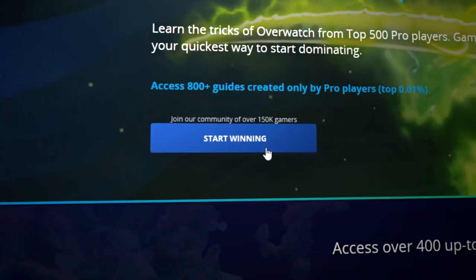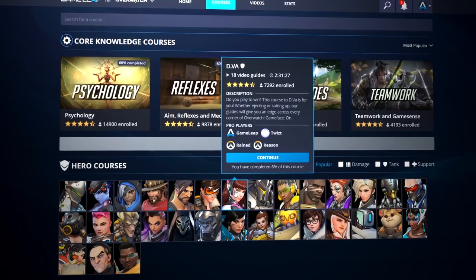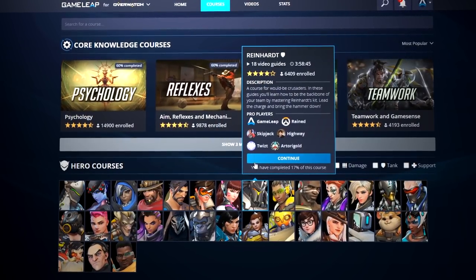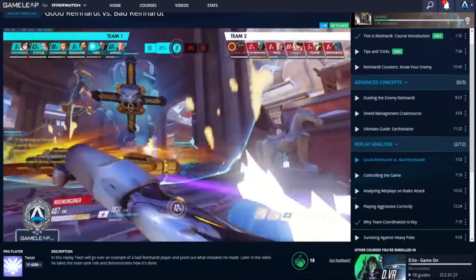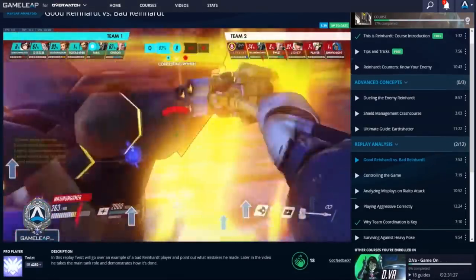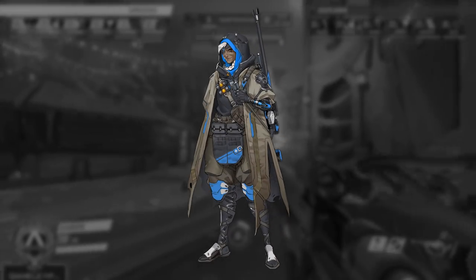If you want to learn how to carry fights from an Overwatch League pro player, on GameLeap.com we're about to upload a San Francisco Shock Super Rein breakdown with in-depth tips and insights from one of the best Reins in the world — definitely check it out. Now moving on to the next character on our list, we have our first support: Ana.